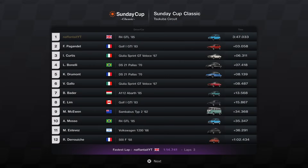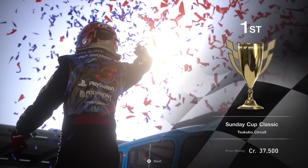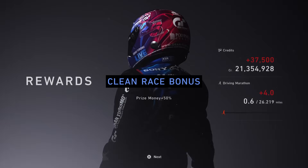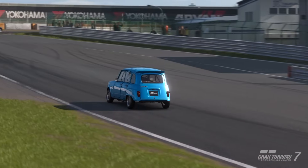Typical Sunday Cup Classic fashion, this is a very, very short event — 3 minutes 47.033 on the hardest difficulty. A fastest lap of a 1:14.741, which was set on the final lap, around about a 3-second gap to the car behind, and then another chunk of time to the car in 3rd place. Payout for this one with the clean race bonus is 37,500 credits, around about 4 miles in length, so really not too much to tackle here.